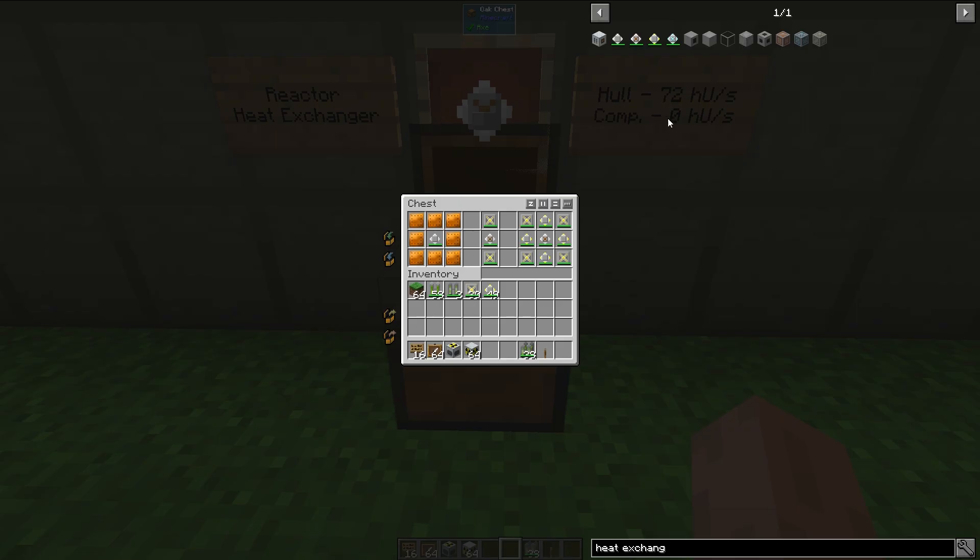You need to set up something like this, where you have a reactor heat exchanger with at least one adjacent heat exchanger of another type, and then you can have your heat vents around those heat exchangers to actually dissipate the heat. This is a really good way to pull heat from the hull of your reactor and dissipate it in another location away from the fuel rods themselves.